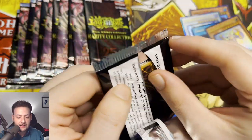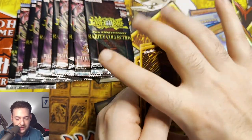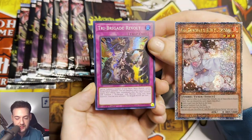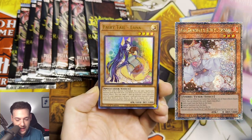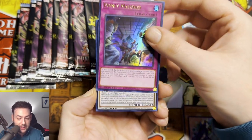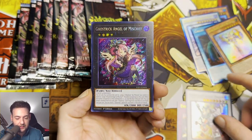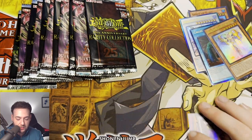25th Rarity Collection — you need to save us here. We need to pull that Ash Blossom, guys. We need to pull that Ash Blossom. Tri-Brigade, Fairy Tail Luna, another Evenly Matched, Borrelload Savage Dragon, and a Ghost Reaper & Winter Cherries Angel Mischief.